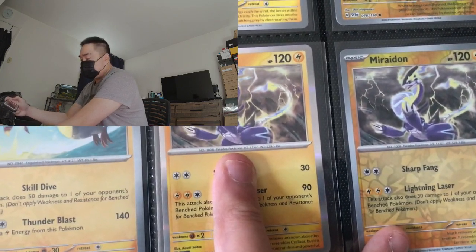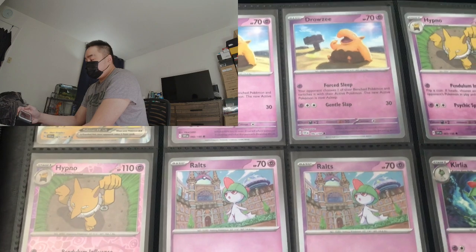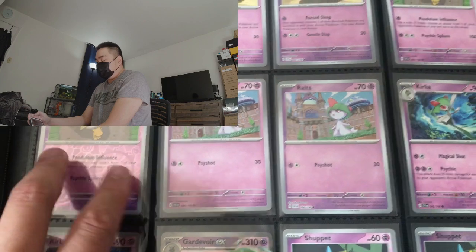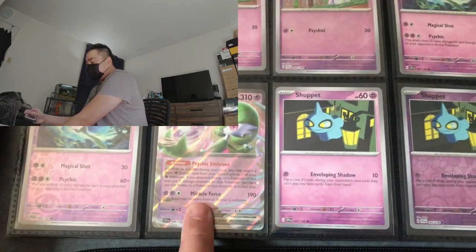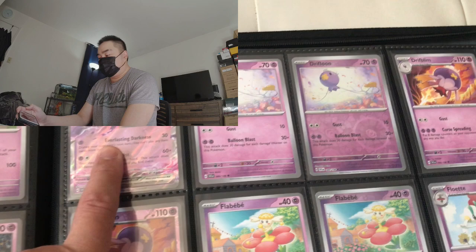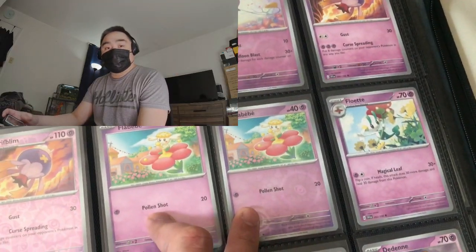Miraidon, the dragon-type Pokémon. Off to the next page we have Miraidon EX. We have Drowzee followed by Hypno, reverse and regular. Ralts, Kirlia the evolved form of Ralts, Gardevoir EX the evolved form of Kirlia, and then we have Shuppet, followed by Banette EX — very nice card by the way. We have Drifloon, Drifblim, we have Palafin, Floette.